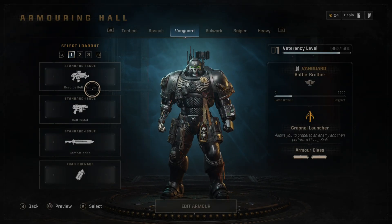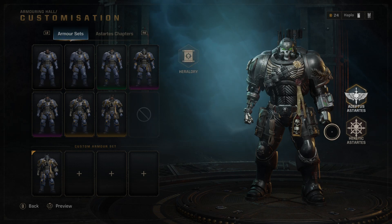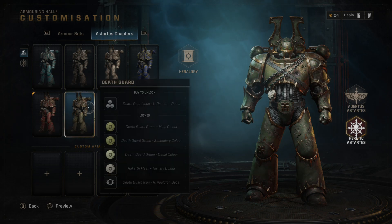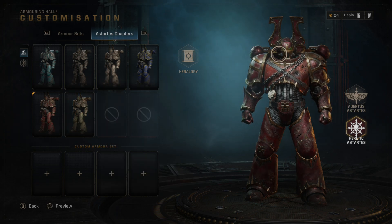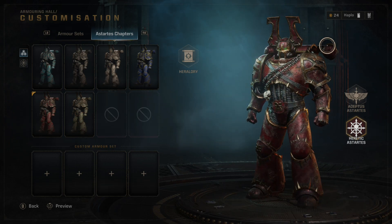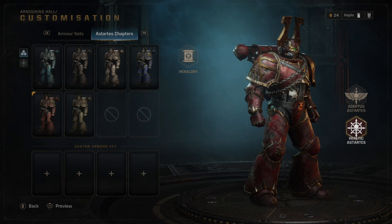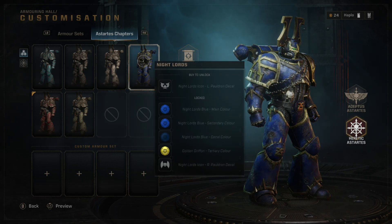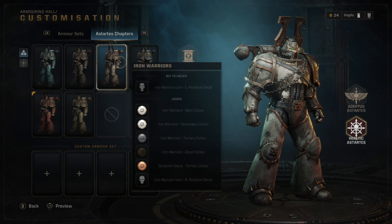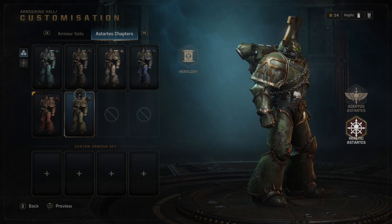I thought I'd just show you what I was talking about when it came to the customization options for the Heretic Astartes. So here we go - you can see this is clearly a vanguard, and it's supposed to be a Khorne Berserker, right? It's got the head piece, it's got the Khornite livery on its shoulder pads. Now I could make it a Night Lord but it still looks like a blue and gold Khorne Berserker, or an Iron Hand - it's a gray and scuffed-up berserker. You get the point.